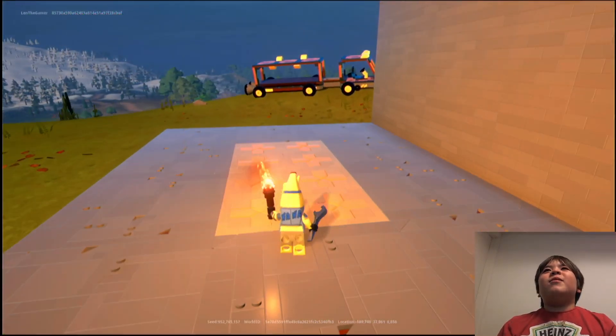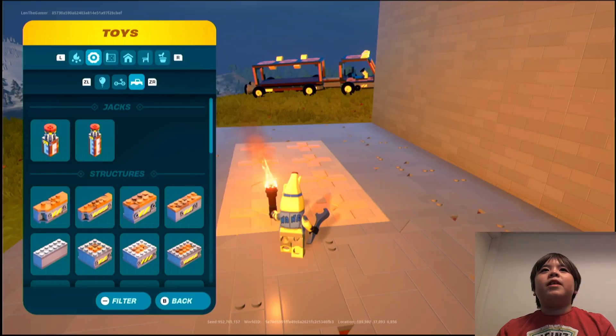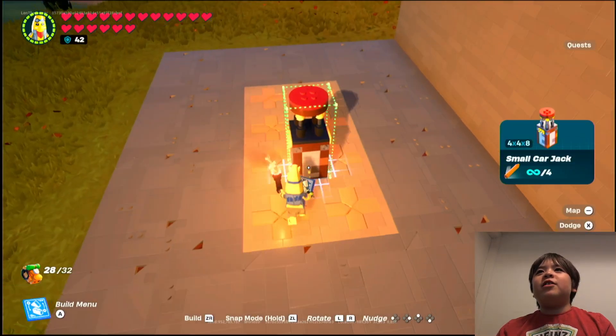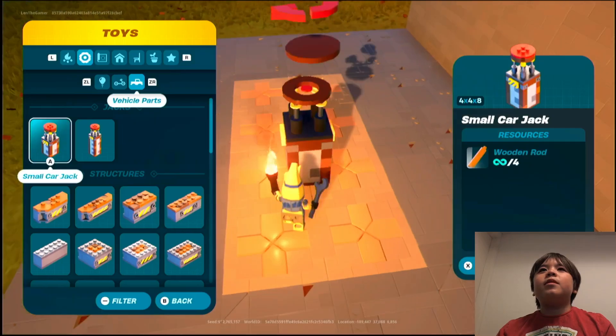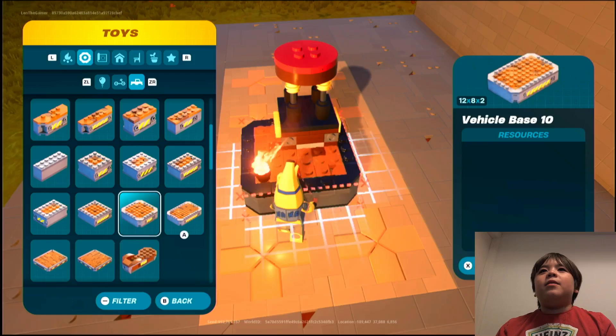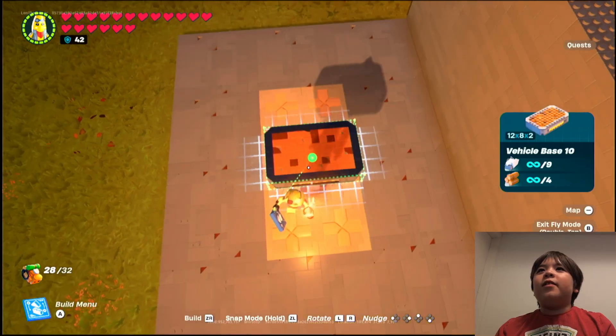Just let me get out my handy dandy vehicle parts. It works with the jack. And then next we go to Structures, we go to Vehicle Base 10, and face it the other way.